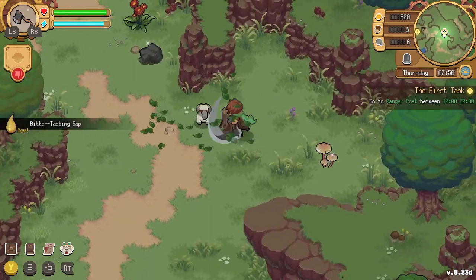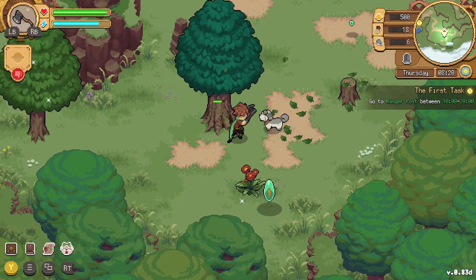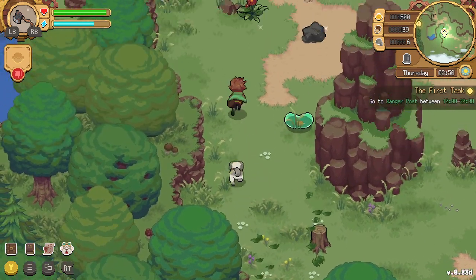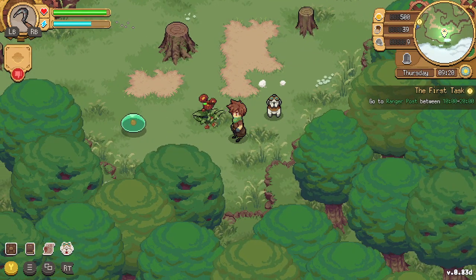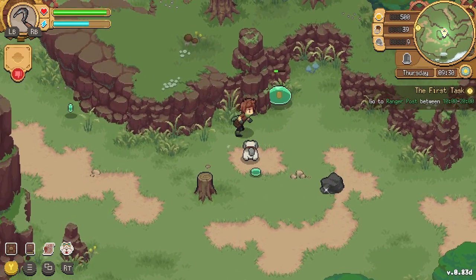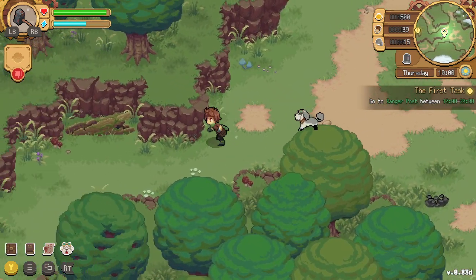We're cutting trees — but carefully, not taking every tree. We're being responsible chemists, unlike the previous one who took everything. We get some iron ore — perfect! Gathering all the big forageables since they might drop ingredients. It's 10 AM now — let's head to the ranger post!